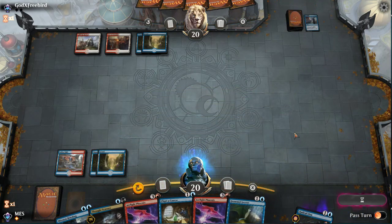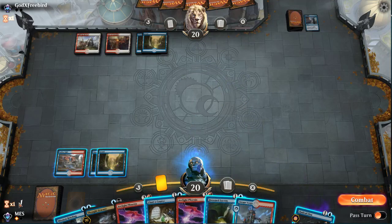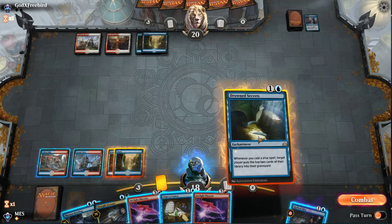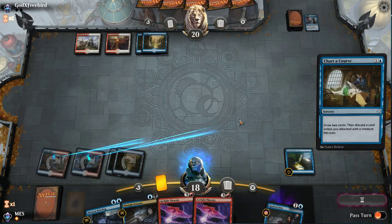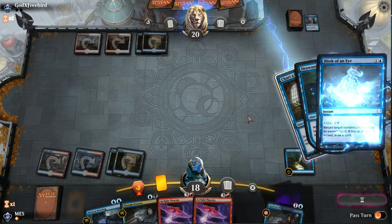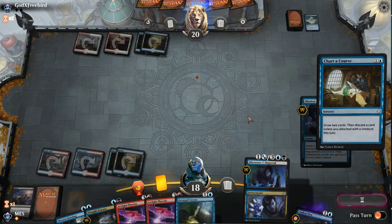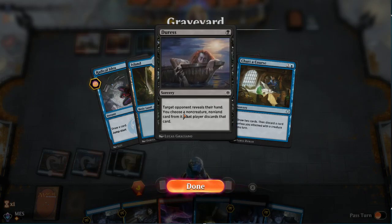I'm going to leave one Beacon Bolt for the Niv-Mizzet-type effects, but I don't need more than that. Don't need Creeping Chill, don't need Shock. I could either leave in one Creeping Chill or one Beacon Bolt. Cards like Lyra are actually a problem too, so maybe I'll just hedge. Having no Creeping Chills is a little sad, but you don't need it — it's not how you win the game. You win the game by Phoenix recursion and you don't really need the life gain. I think this is the right build for these sideboard games.